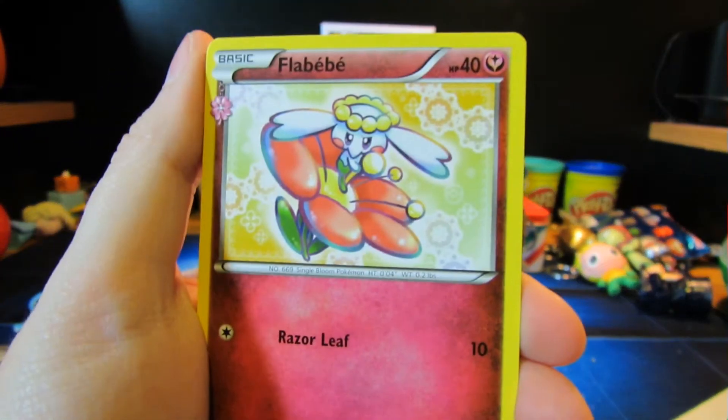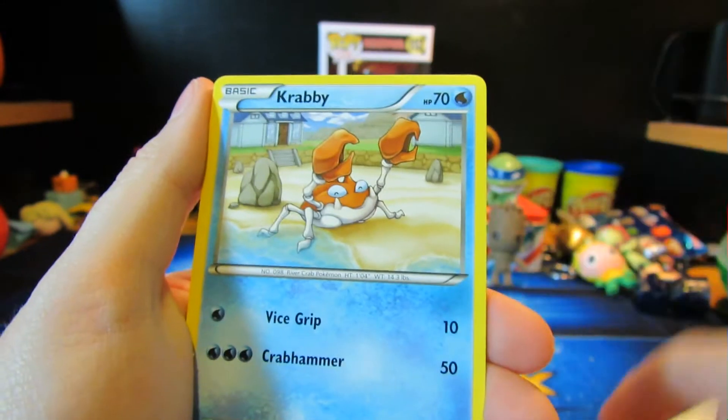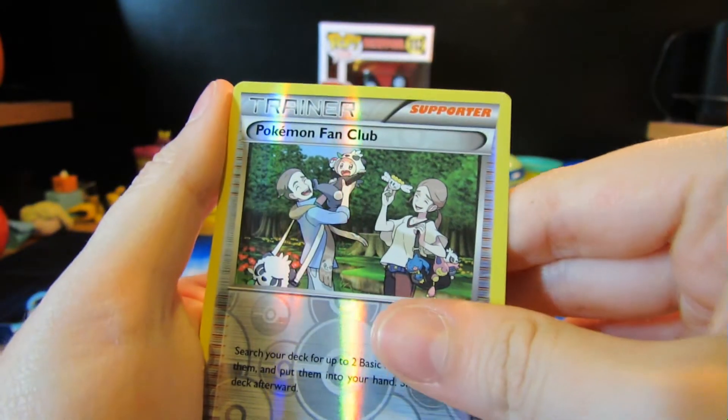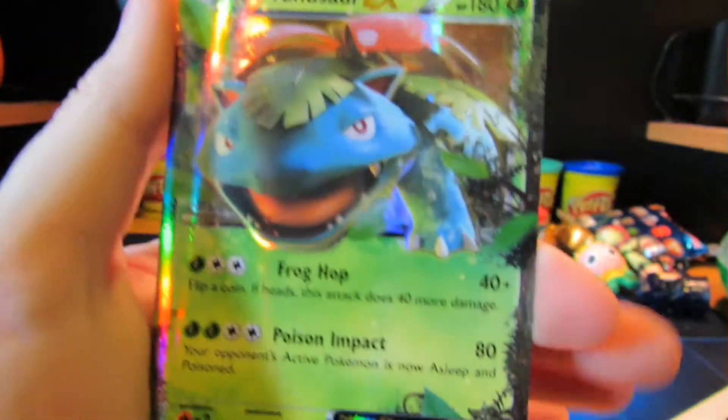We've got: Flow baby, Max Revive, Gold Bat, Psychic Energy, Crabby, Geodude, Fire Energy — two energies — one pack, Pokemon Fan Club reverse, Meowstic, and a Venusaur EX.